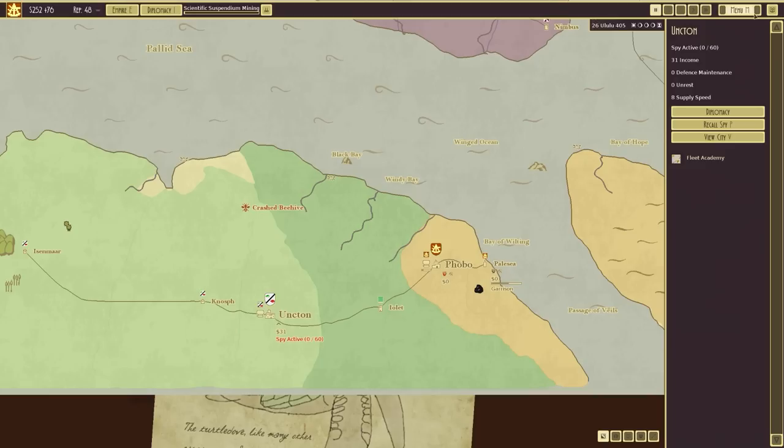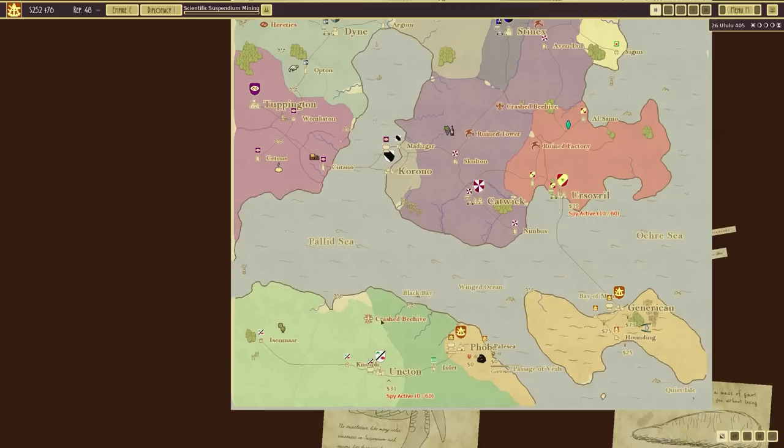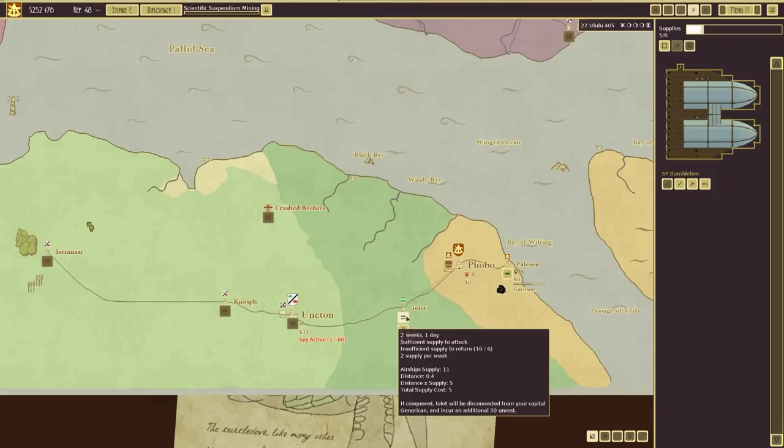What are their main defences? Nothing. Really? Nothing? It's a bit curious, but sorry to say that if we didn't have a defensive pact - and if they didn't have a defensive pact with this guy - I might take advantage of the situation. Are we the baddies? We might be.